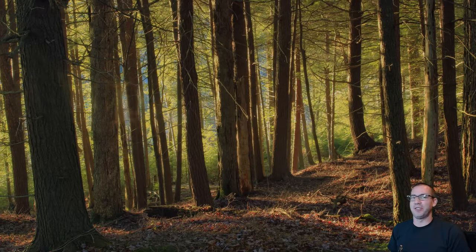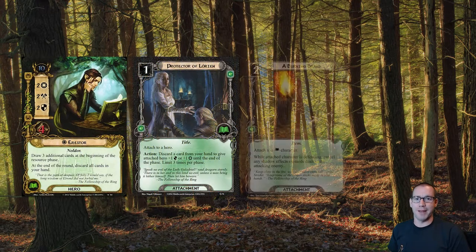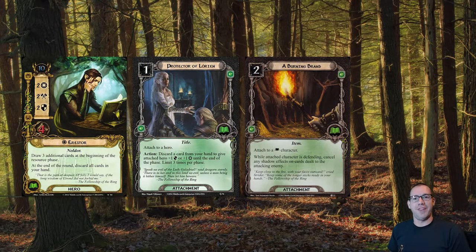Aerostor is going to be fishing for Protector of Lorien and a Burning Brand, which will allow him to defend a lot of attacks without really worrying about taking much damage or having to deal with any nasty effects. And Arwen is just going to help accelerate resources on Aerostor and give us something to do with extra cards until we get Protector of Lorien or something else like it in play.